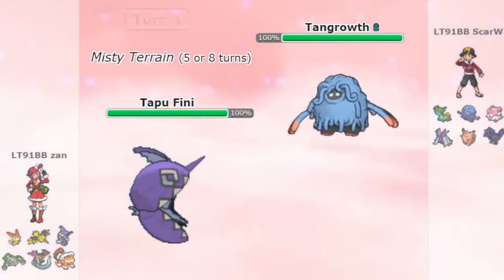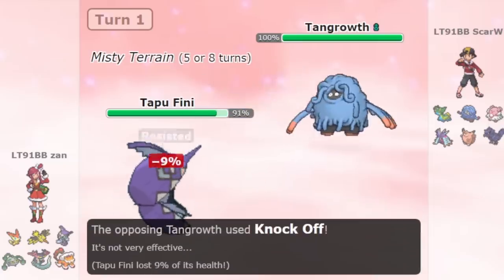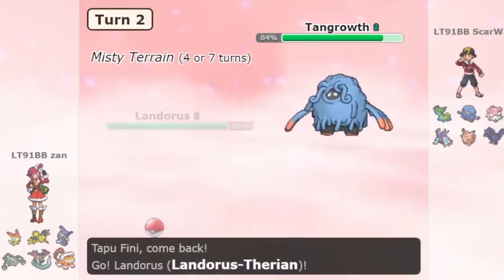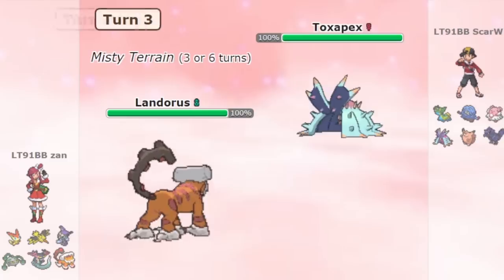Stall is a playstyle in Pokémon that aims to use pure defense to win a game by outlasting the opponent. They try to stop everything you have defensively, and beat you down by slowly running you out of health with moves like Toxic, or even by trying to run you out of power points.